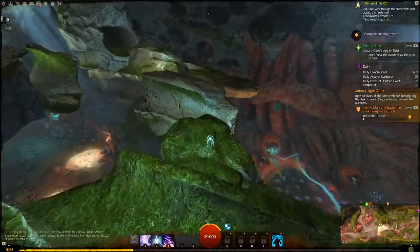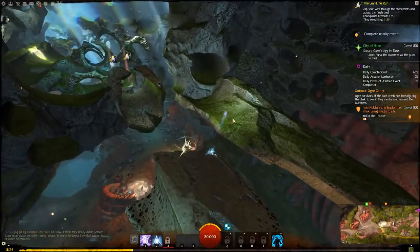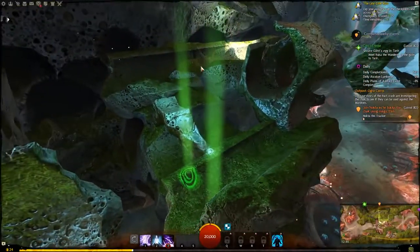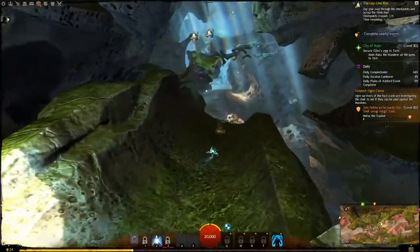Jump over here. Get through this. Jump up here. Move over here. And now instead of going up top, rush with the number 1 skill down here. Hop over here. Now use the number 3 skill to fly over there, and then the number 1 skill to get closer to this target.